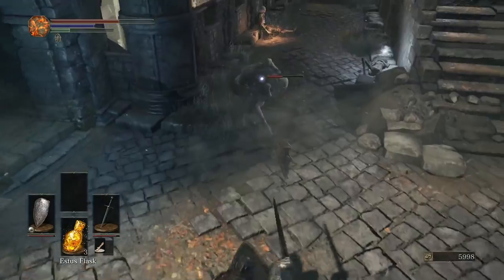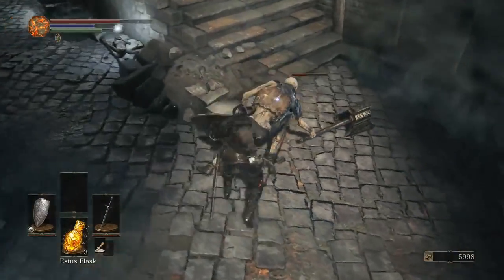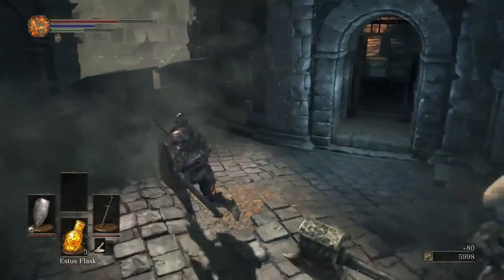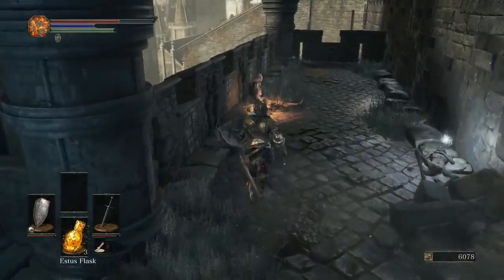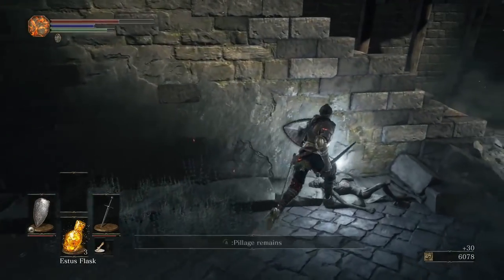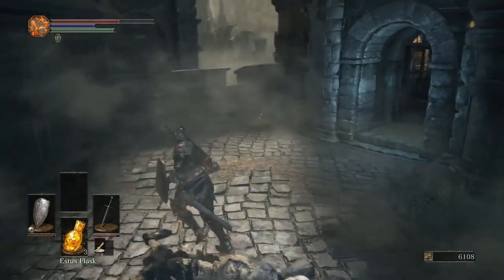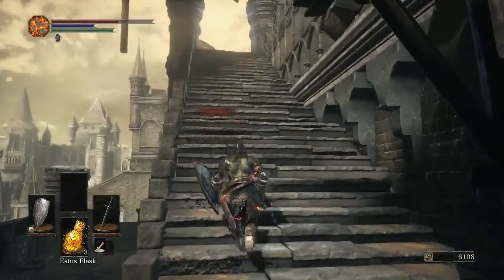Okay, there's another big one. Now the nice thing with straight swords, depending on the amount of endurance that you have, is you can stunlock a lot of enemies. You want to make sure that it's an enemy that is actually reacting to being stunlocked, because some just don't, unfortunately.